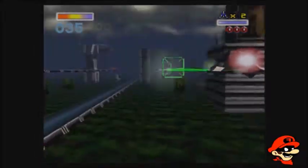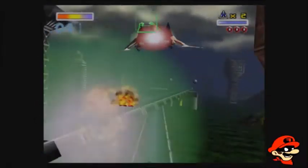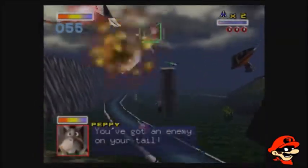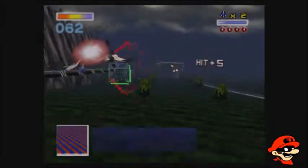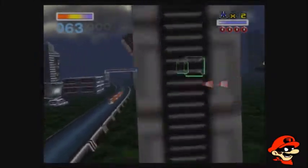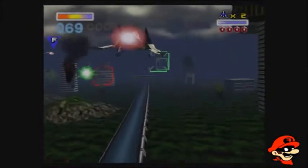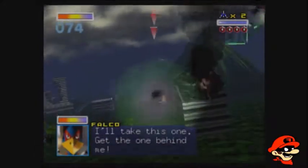We're getting hit soon and I did not destroy that guy that knocked the tower down in time. That's kind of sad. You've got an enemy on your tail — use the roof. I shall not destroy the building, even though one of them on the right is going to get away with it, but it's unfortunate. I'll take this one, get the one behind me.